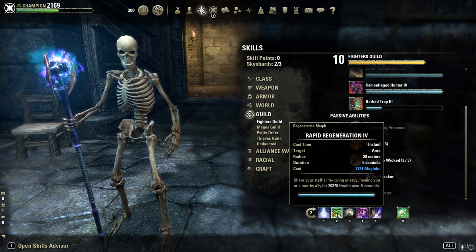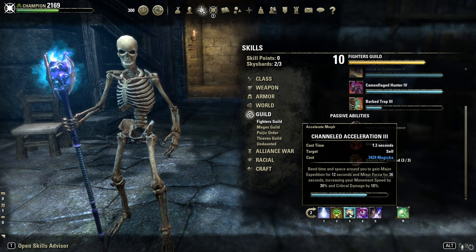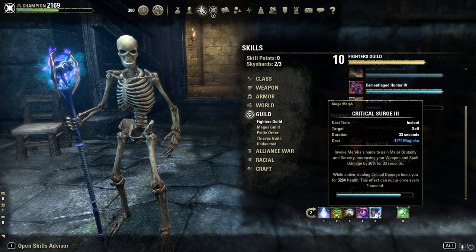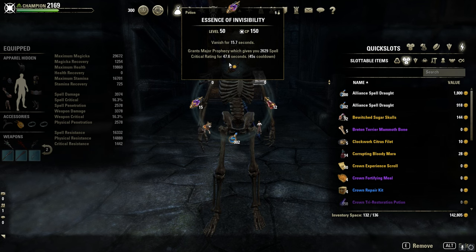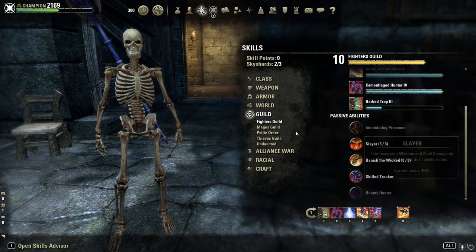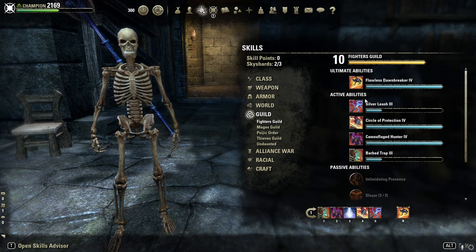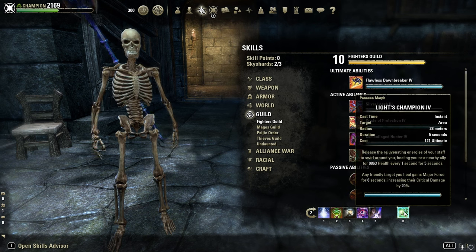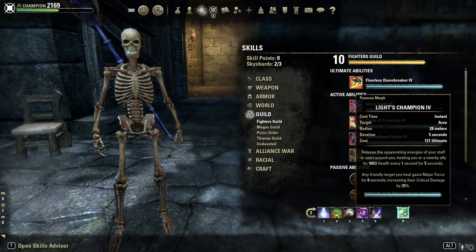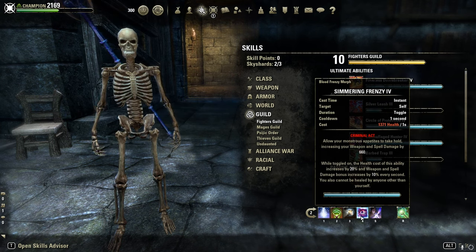Then Rapid Regen — we need this heal here for Simmering Frenzy, it ticks enormously after a couple of seconds. Chant of Excoriation for Minor Force, and Structured Entropy for Major Sorcery. I even use Invisibility Potions here with Prophecy, so we have Major Sorcery — the Spell Damage buff — and Major Prophecy, the Crit Rate buff. This way we can slot all Fighter Guild abilities here instead of using Inner Light for the extra 3% more Spell Damage, which is definitely worth it. And of course, the most important Ultimate: Shooting Star or Light Champion for Major Force, 20% extra crit damage for 8 seconds, which also heals tremendously and gives more Simmering Frenzy stacks for more Spell Damage.